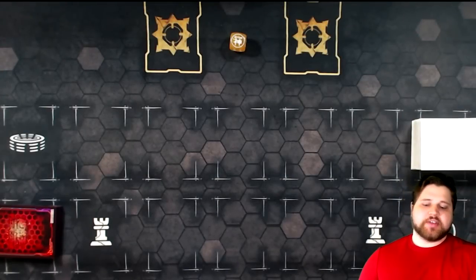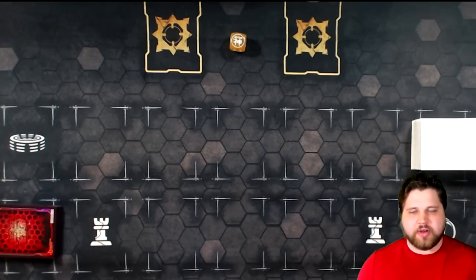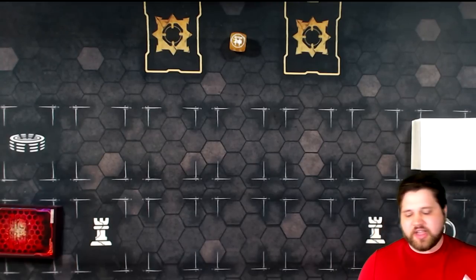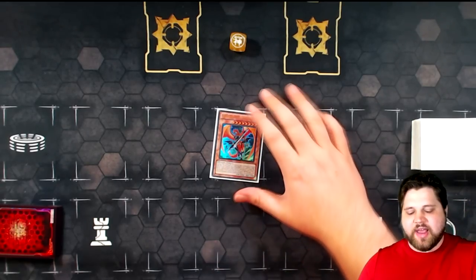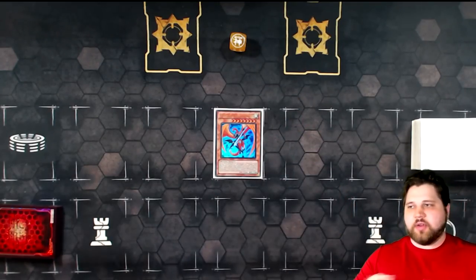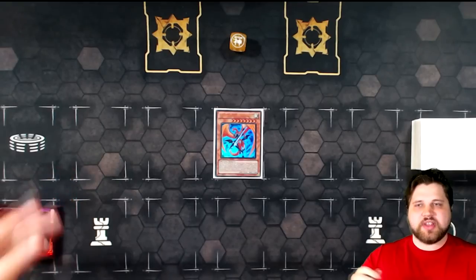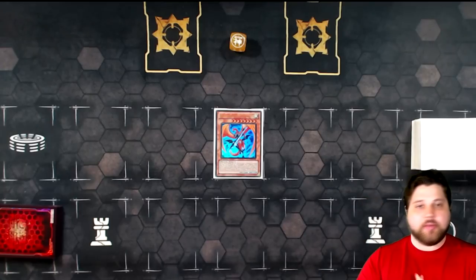Hey, what's up guys, Phoenix here. This video is going to address the most asked question I've been presented with since the new Dragoonity cards came out and since I started putting the revised combo videos up — what happens when you draw the brick of the deck, Dragoonity Arma Leviatan. Basically, we've been using this card as a replacement to Red-Eyes Darkness Metal Dragon and completely cut Red-Eyes Darkness Metal Dragon from the deck list.